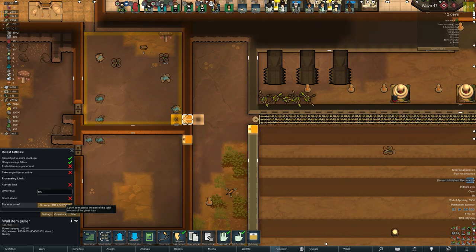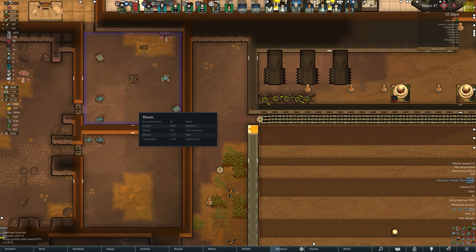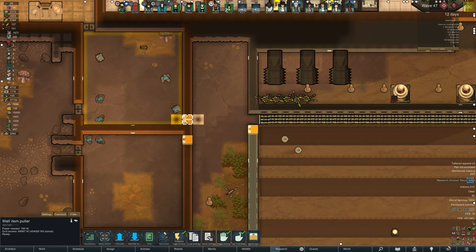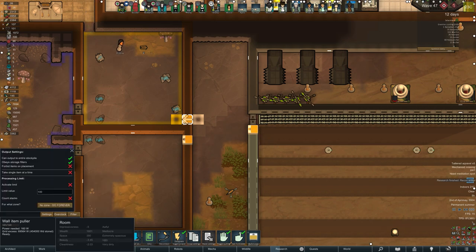Then the room below it should be set to items manufactured — things like that. So when they drop food, medicine, any drugs or beers and things like that, that will go into that bottom one. Even down to resources as well — if they drop metal, steel, things like that, that will go in there. Here's the plan anyway. We'll have to wait and see if it works.